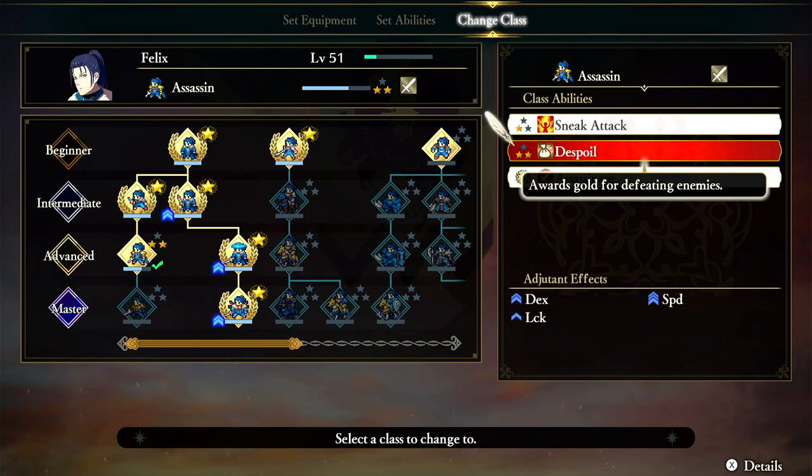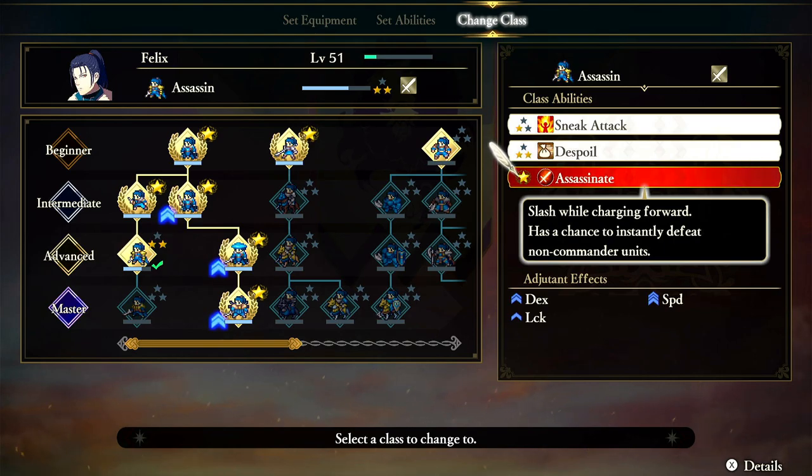You either get Despoil or Lethality. Despoil means killing foes awards gold — there's no real downside unless there are better options. Lethality gives you a dex times 0.25 chance of instantly killing a non-commander foe. And then you have Assassinate, which is a combat art — it's kind of like Lethality as a combat art, giving a chance to instantly defeat a non-commander unit.